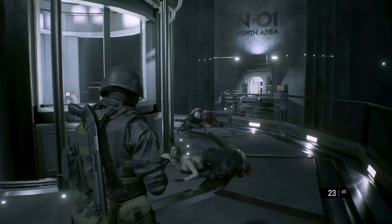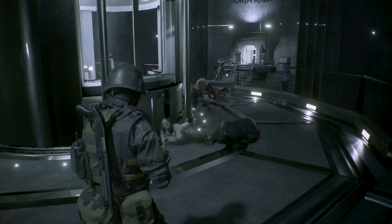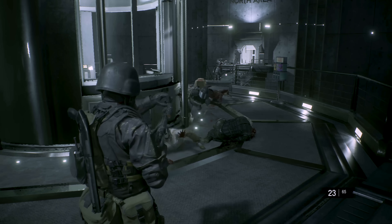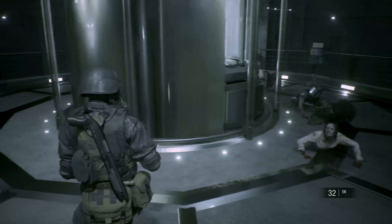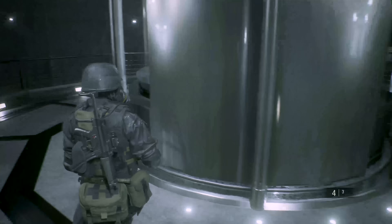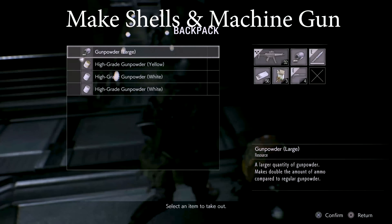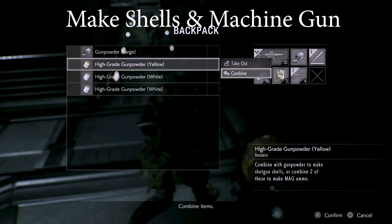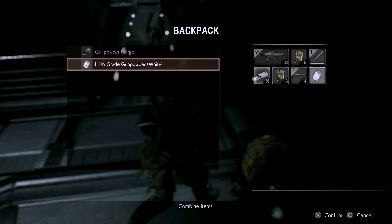Most of the zombies were taken out by shooting their legs, including the backpack zombie who has bullets we definitely need. I hung out over here so they would slowly crawl to the back and get out of my way. Then I ran back around to the front, picked up the backpack, and now you can make shotgun shells and machine gun bullets.